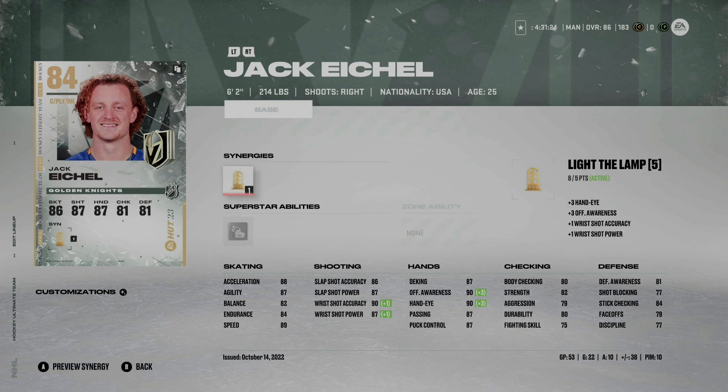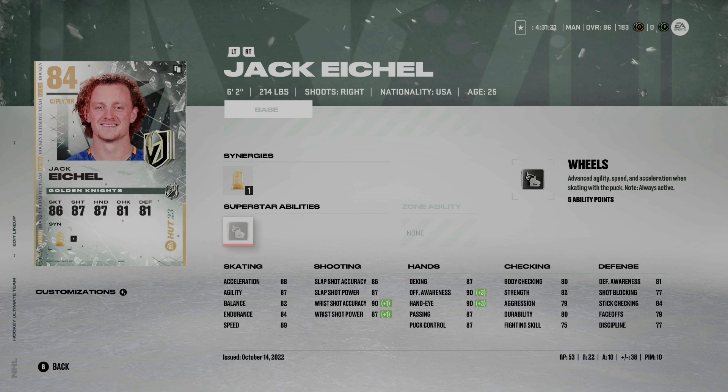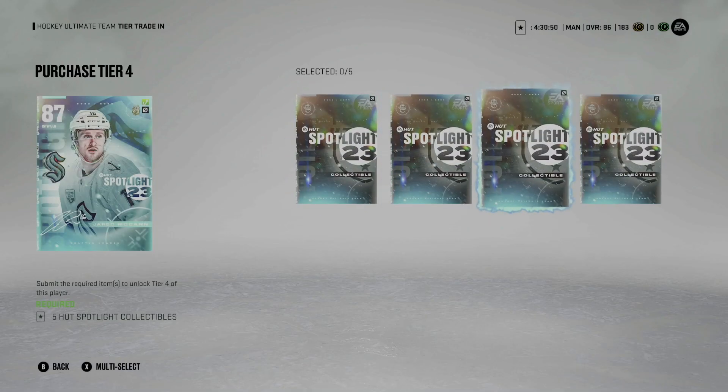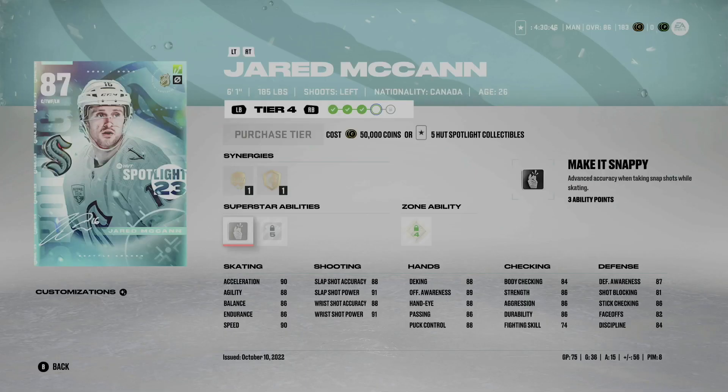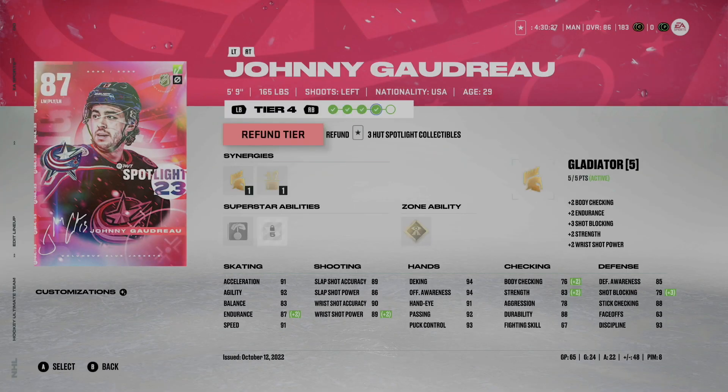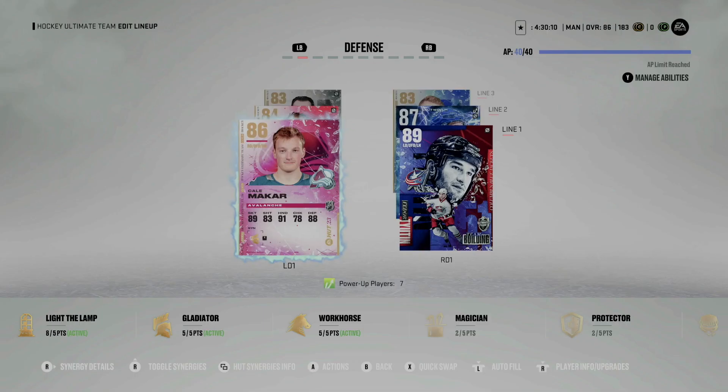Lastly on the fourth line we have Jack Eichel on the left side — 6'2", 214 pounds — with Light the Lamp on him. I wouldn't activate zone or superstar abilities on your fourth liners. Eichel in NHL 22 and especially this year in 23 is a phenomenal card; you can get him for about 15k in the auction house. At center we have the 6'0", 185-pound Jerry McCann — just an 86 overall right now but pretty decent, and I've heard Unstoppable Force is incredible on him at 88 overall. Then we have Johnny Gaudreau, a bit smaller, but you can get away with a smaller player this early on at the fourth line position.